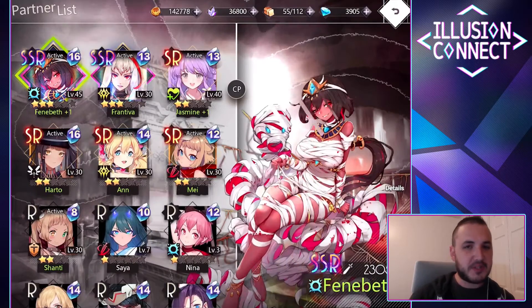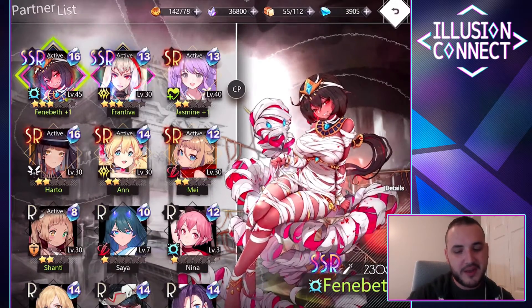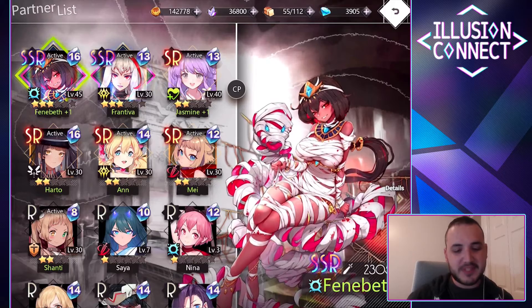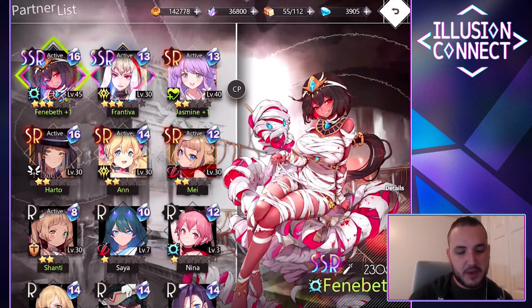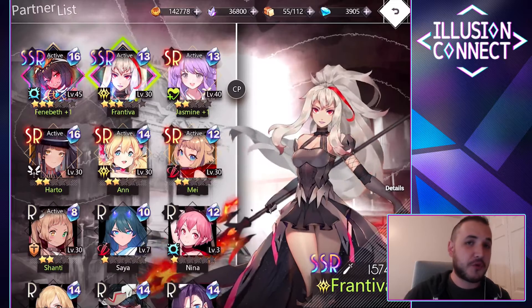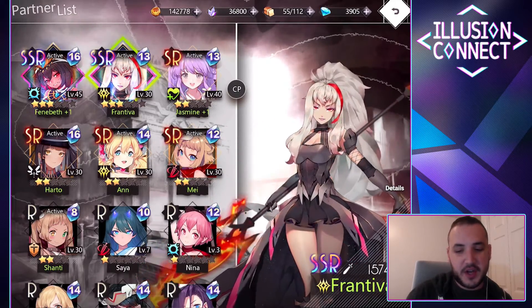I do want to go through, before we jump into the gameplay, the overall account setup I have going. A lot of people were going for very specific powerful characters, but I ended up deciding to stick with the re-roll I went for with Phanibeth and Diva because I really like them. I think they're really fun characters to play and they have really cool abilities, so I decided to stick with them.